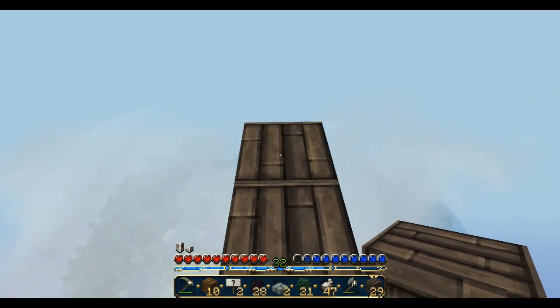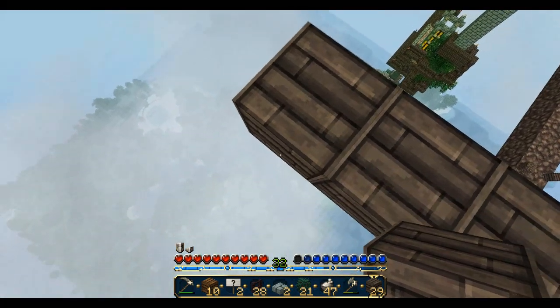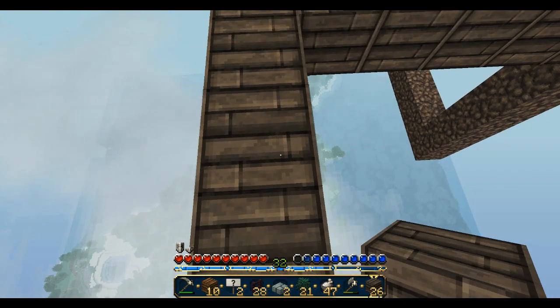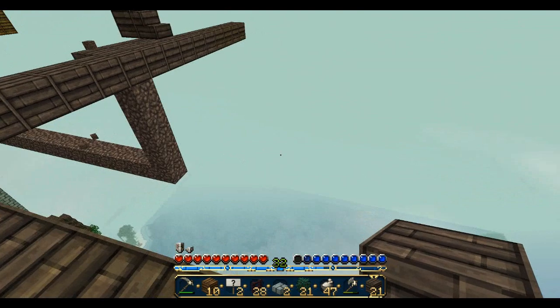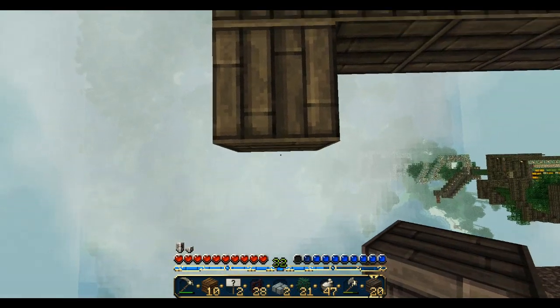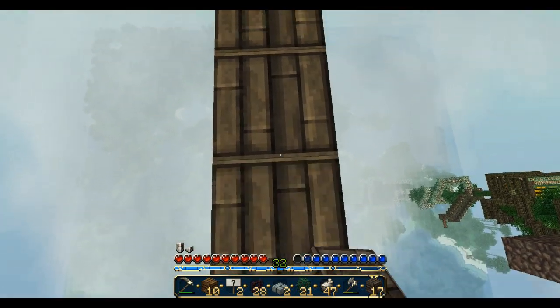One side of the ship is going to have a pointed part. I think I'm going to have this be the back - pretty straight right here. Let's try to figure out how long to make this. I'm thinking like this and we're just going to build the base of it to start. If I fall, I don't even know where I'd land - I can't even see, there are so many clouds.